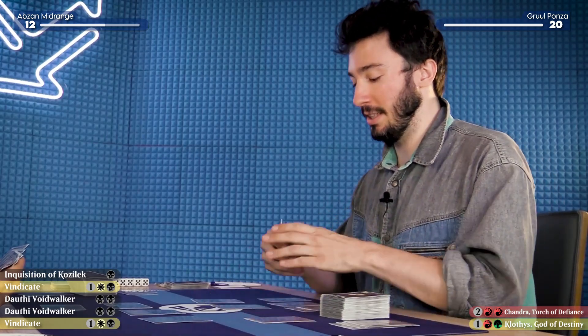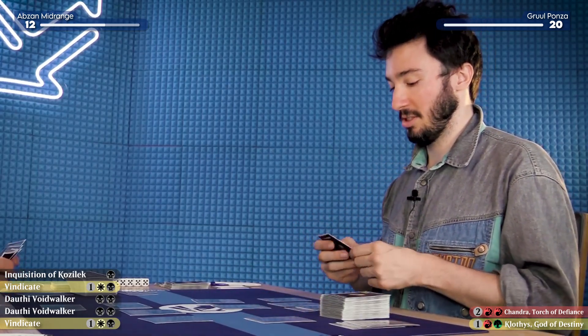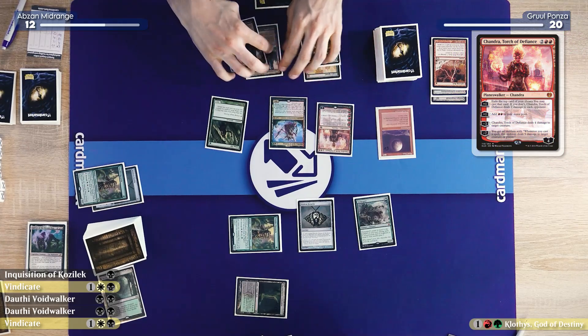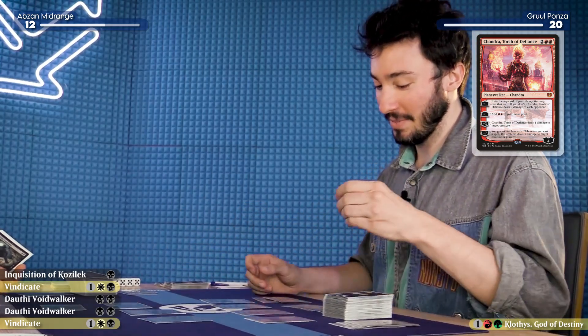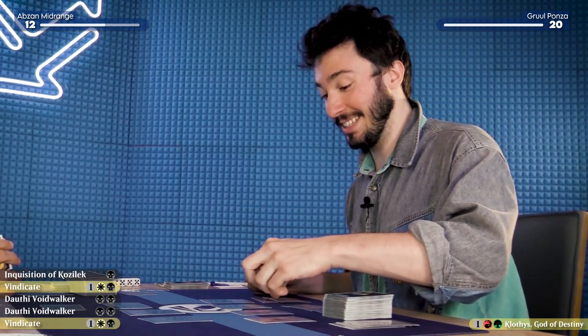I was just thinking how I really needed some action. And you drew some action. I'd like to cast a Chandra, Torch of Defiance. That's some action — it turns on my Clothis. That is precisely seven devotion.